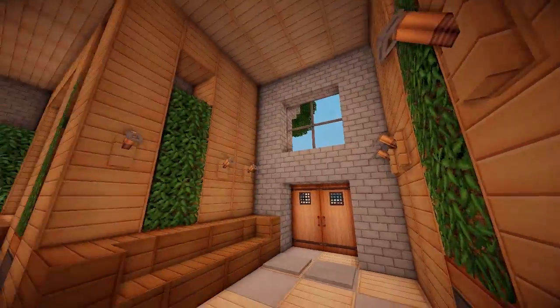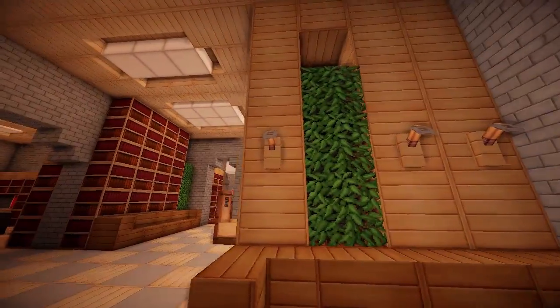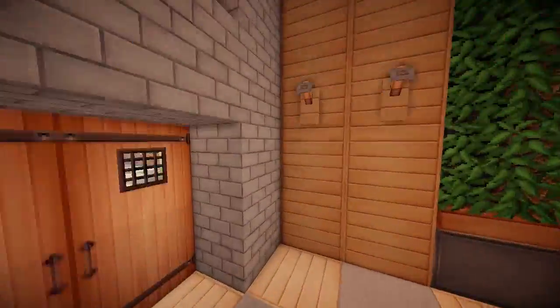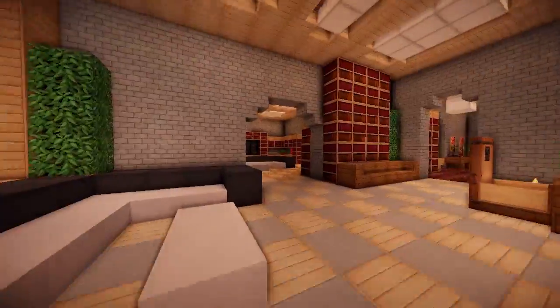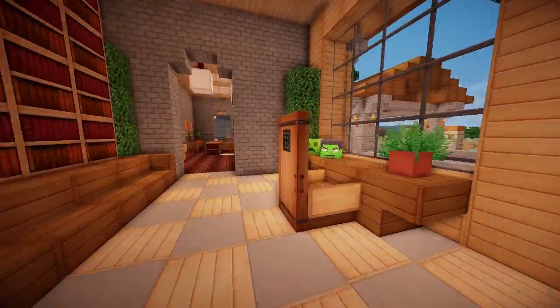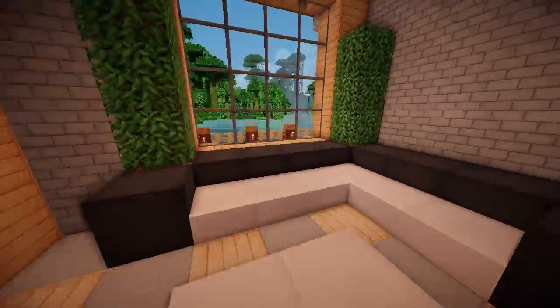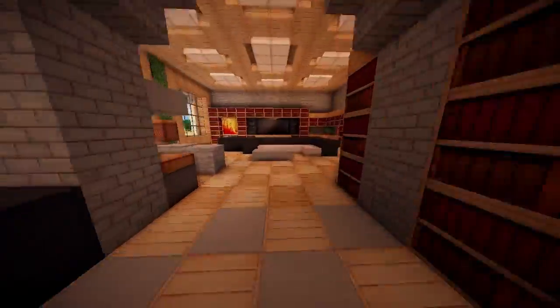Nice reception area. We've got some waving bushes on the inside, and these hook things — probably where you'd hang your coats. In the little reception area, there's a desk, nice bookshelves, a chair, and a couch to chill on. Pretty good.